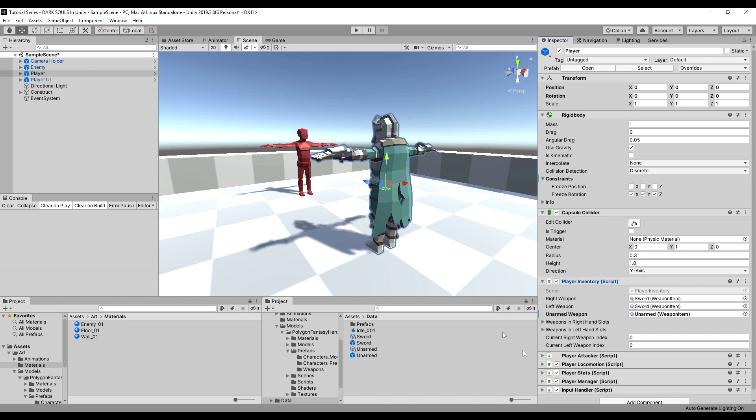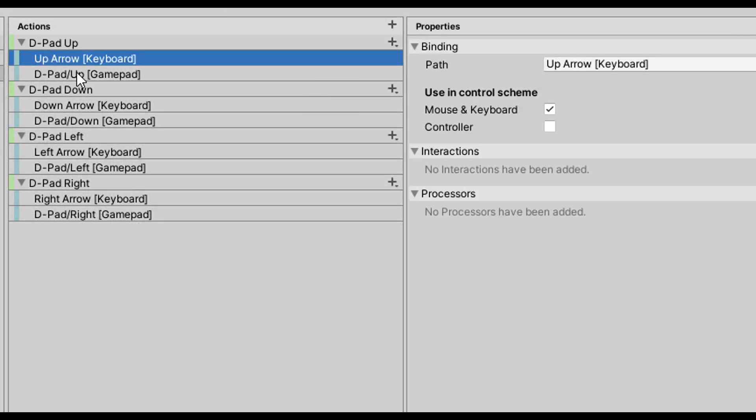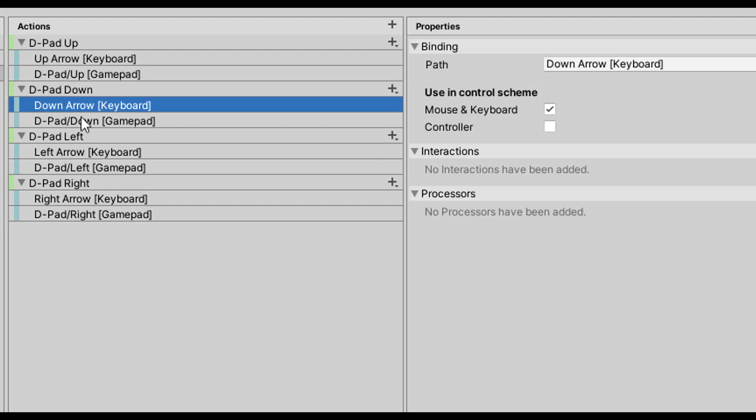Let's click on the unarmed weapon again. Where it says right hand idle and left hand idle, we're just going to say left arm empty and right arm empty. That way, when you load this weapon, it just loads the empty animation slots. I made some inputs for the D-pad — up, down, left, and right — I didn't show that because I'm trying to keep these videos streamlined.